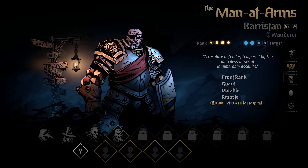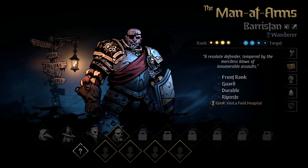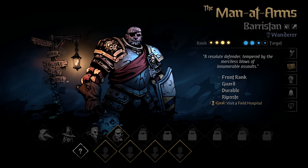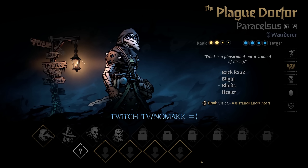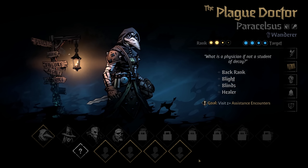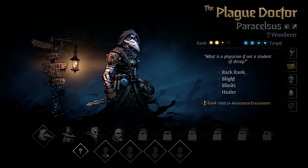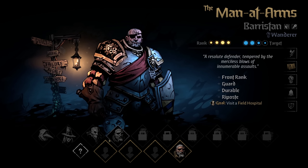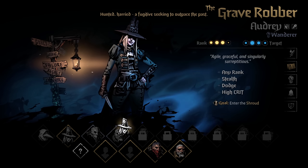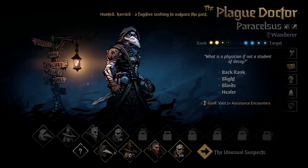Now let's put those characters into a team and jump into positioning. At the core of Darkest Dungeon 2 is the team positioning mechanic. You will often hear things like 'position 1' or 'position 3,' which refers to a character's alignment in battle: 1, 2, 3, 4. The man-at-arms in position 1, the highwayman in position 2, and so on. One neat easter egg is that some team compositions come with a nickname — this one is called the Unusual Suspects.